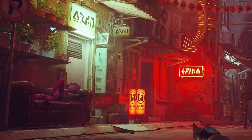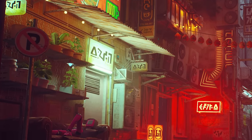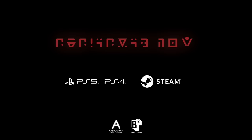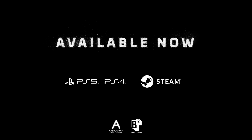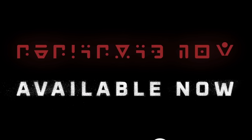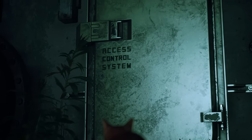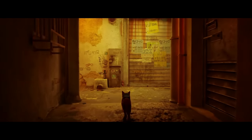In the time leading up to Stray's release, I didn't think much of the language being shown during marketing, but on launch day we got this trailer. It's a cipher. So while I was originally planning to make a video about hidden story elements I could find, I've decided to first solve this code and explain my process for doing so.